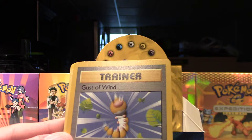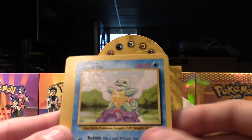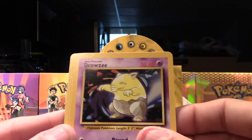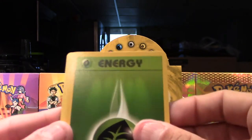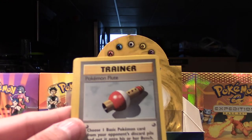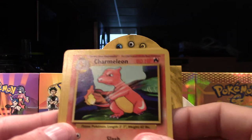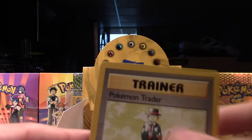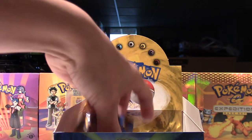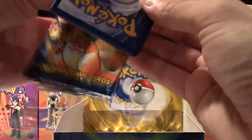Caterpie, Gust of Wind, Bulbasaur, Squirtle, Drowzee, Grass Energy, Lightning Energy, Pokemon Flute, Raticate, Charmeleon, and our rare is a Pokemon Trader. Again, I have yet to pull a non-holo rare Pokemon out of this box yet — so hopefully we start getting Pokemon instead of trainers as rares.